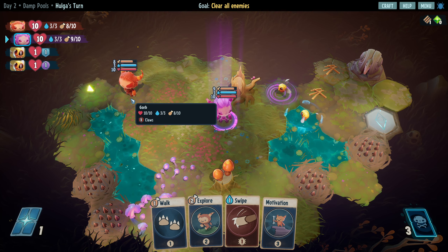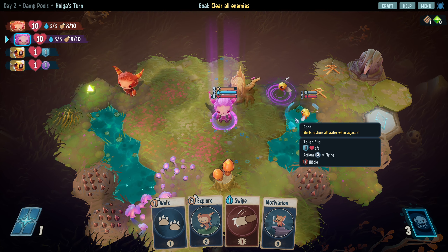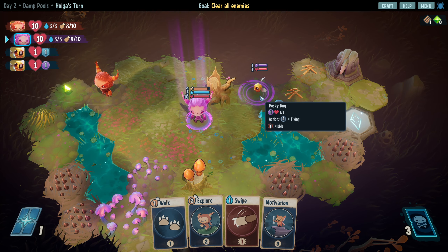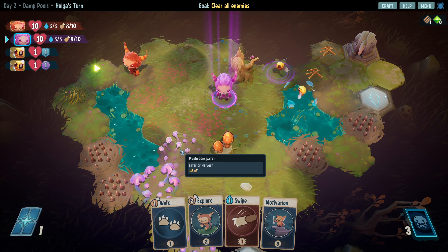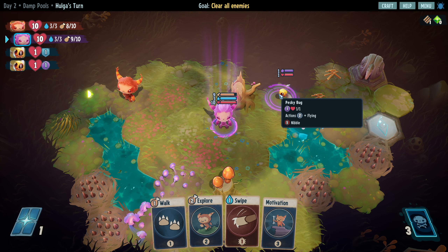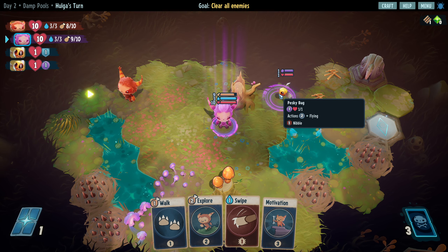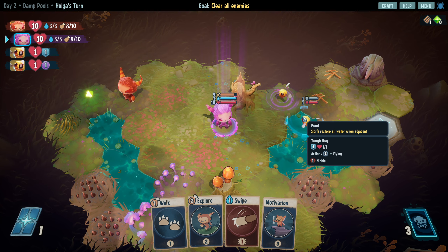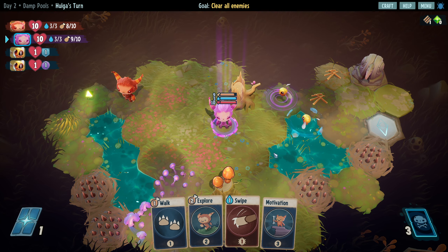I probably shouldn't have worried about the food if I was getting as much food as I spent on the card in the first place. These guys have two actions so they can move and attack, which is not ideal for me. The pesky bug has evasion which means the first attack against it won't hit. This one has tough, which means it has one armor, so we have to hit the armor before we can get the health.